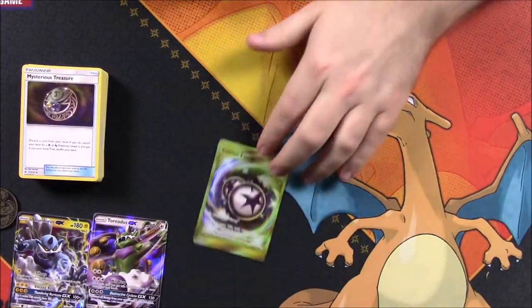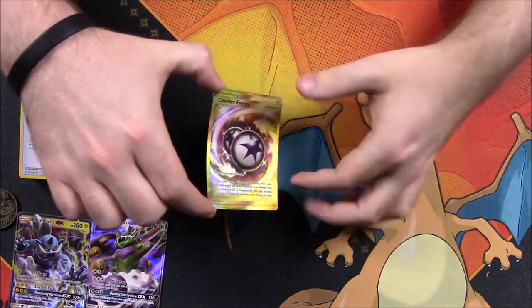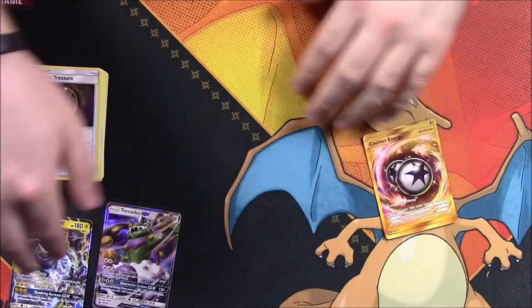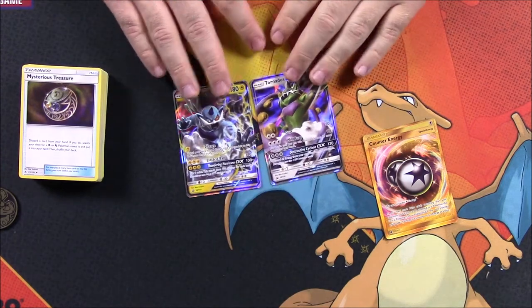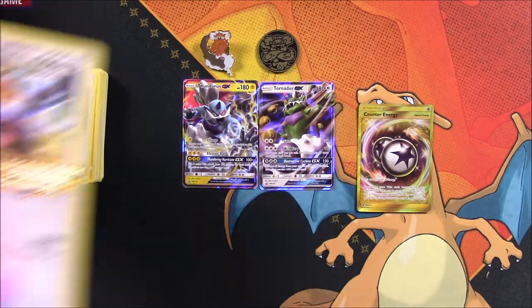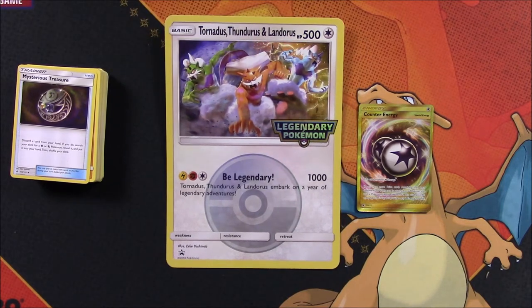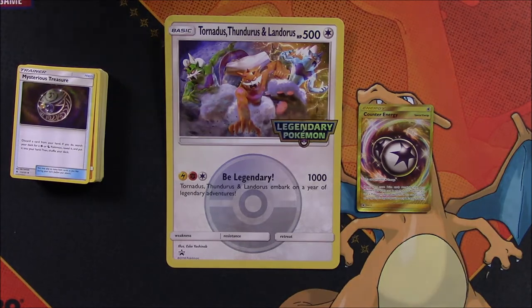So that's it for this pack. We were lucky enough to get that gold Counter Energy card — it looks so cool and it's been quite a while since I've gotten a gold card, so that's awesome. This pack also featured our Tornadus and Thundurus GX promo cards, which just look so cool — I love the artwork on both of those. We got our Landorus pin and flip coin, our giant card with all three forces of nature, and all the booster packs. That's going to be it for this Forces of Nature GX Legendary Pokemon pack — hope you enjoyed the unboxing. Let me know in the comments and don't forget to subscribe to see more Pokemon card openings!